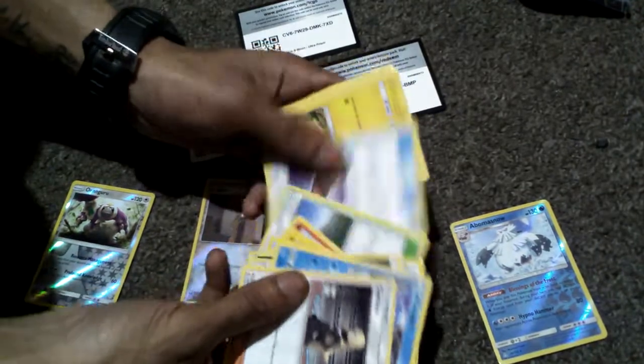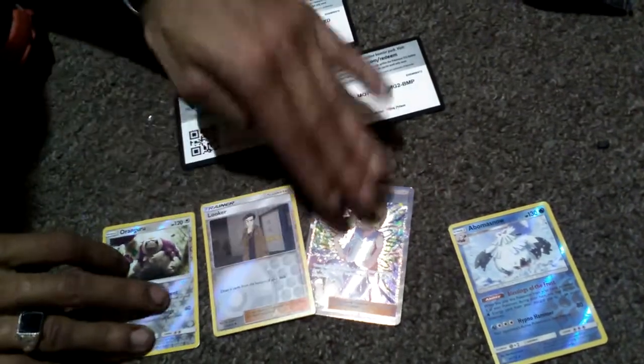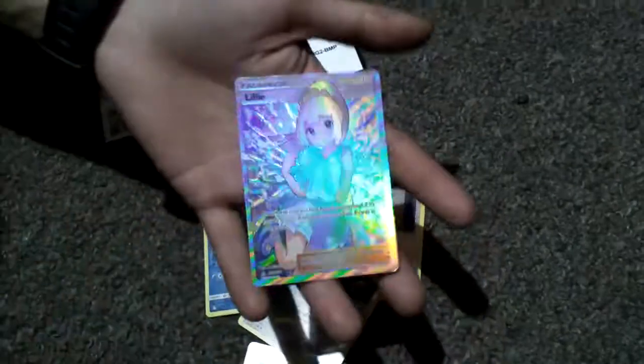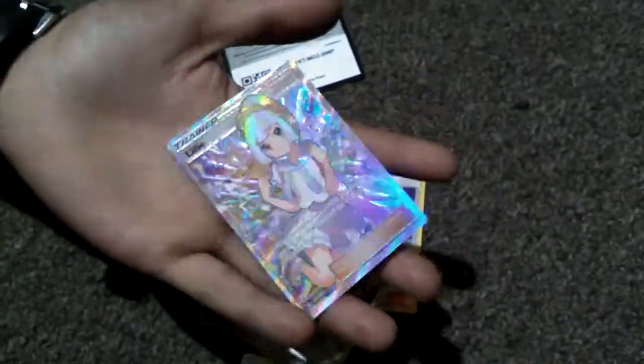Okay, so that's what we ended up with today. We ended up with three shinies, which was an Abomasnow, Oranguru, and a Looker Trainer Stadium card. And we ended up with the Lillie Full Art card — I've never seen this card yet because obviously these packs are new. I wonder how much this one's worth. Thanks for watching another episode of G&G News, and you've got to catch some more.